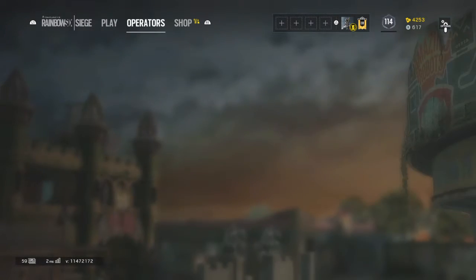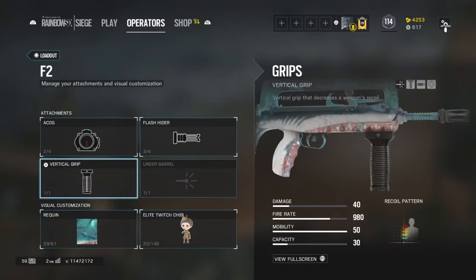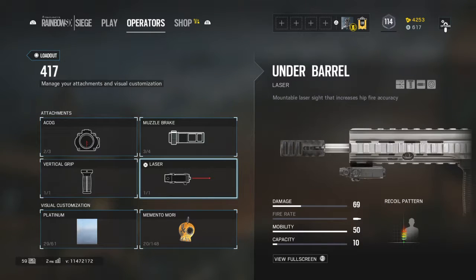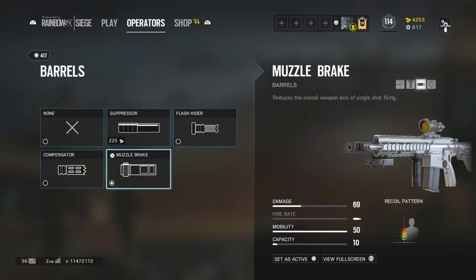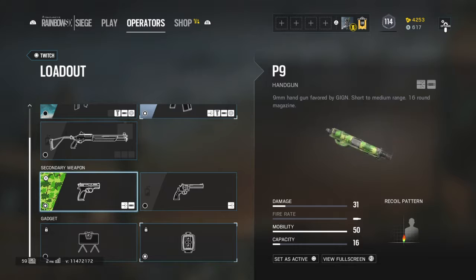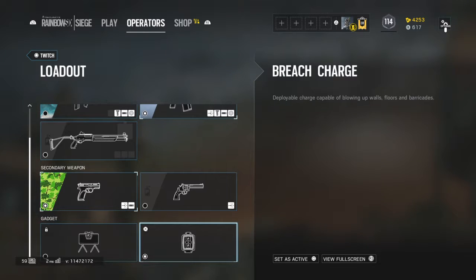Moving on to Twitch — with the F2 I use an ACOG, a flash hider, and a vertical grip. With the 417, I use an ACOG, a muzzle brake, a vertical grip, and a laser. Muzzle brakes are for one-tap guns and flash hiders are for automatics. For the shotgun, you can customize however you want. I use a P9 a lot — the revolver is a personal choice. I use a breach charge because I don't always like to break barricades.